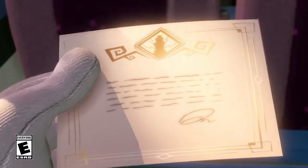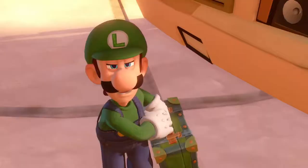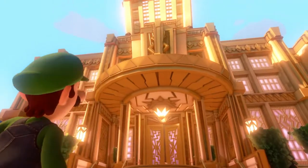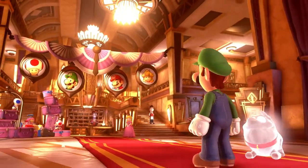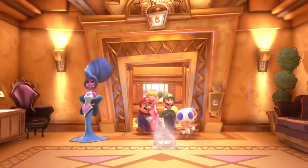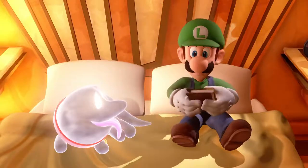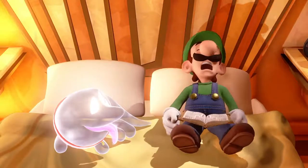Luigi and friends are cordially invited to somewhere special — one strangely beautiful hotel. His brother Mario is at his side, and her highness is in attendance. With all the right company, what could possibly go wrong?